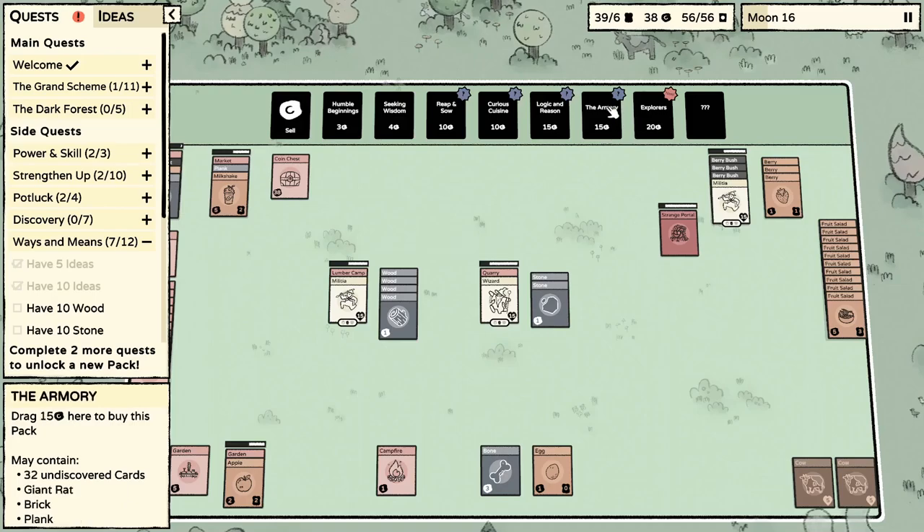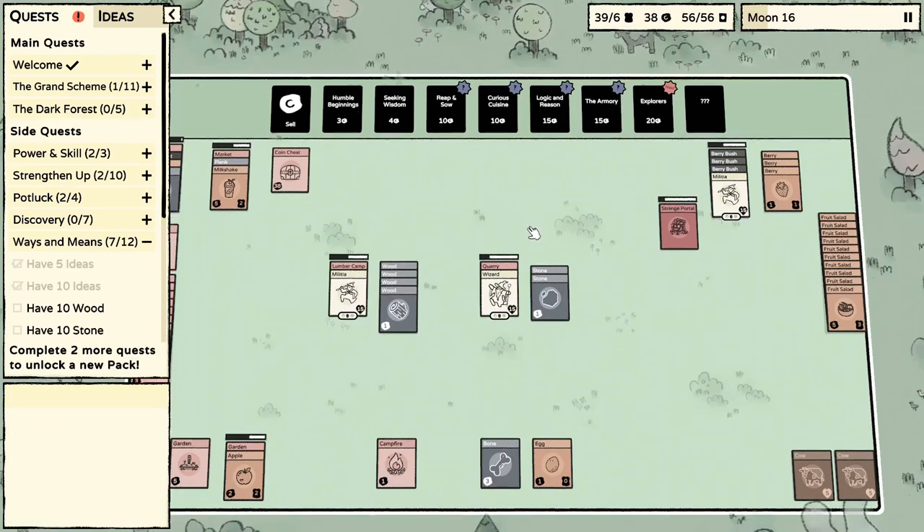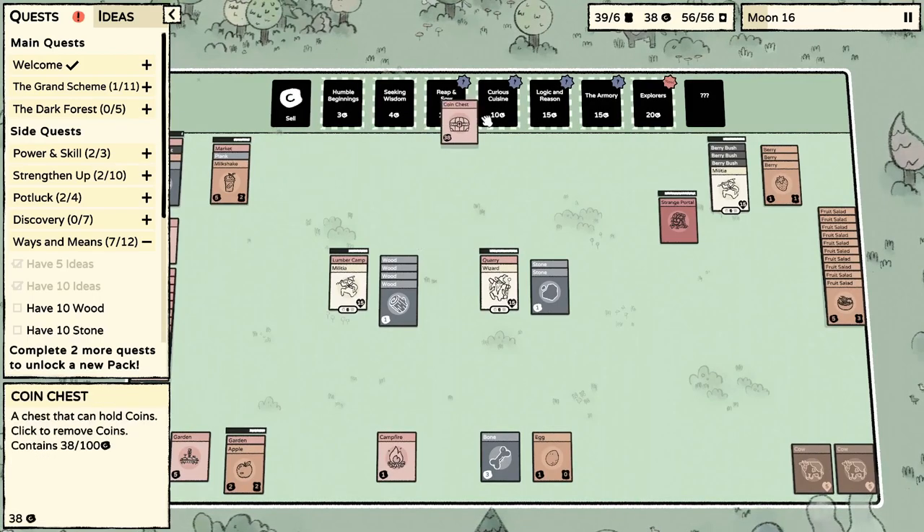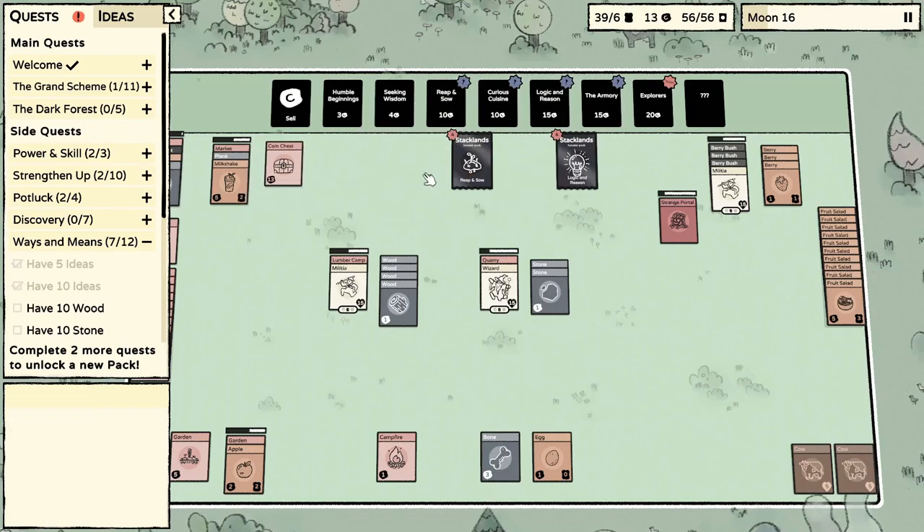We can obviously afford it, but these two packs in my experience will often pop out bad guys, and at this early stage it might be a little above us so I just want to avoid that. I'm actually going for Reap and Sow and Curious Cuisine, because what I'm really trying to get to now is the animal pen. I haven't discovered that idea, and quite frankly I've forgotten the recipe for it.